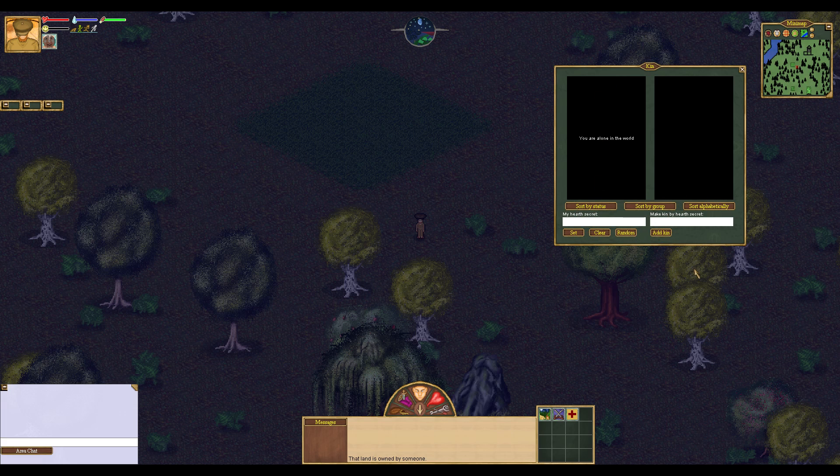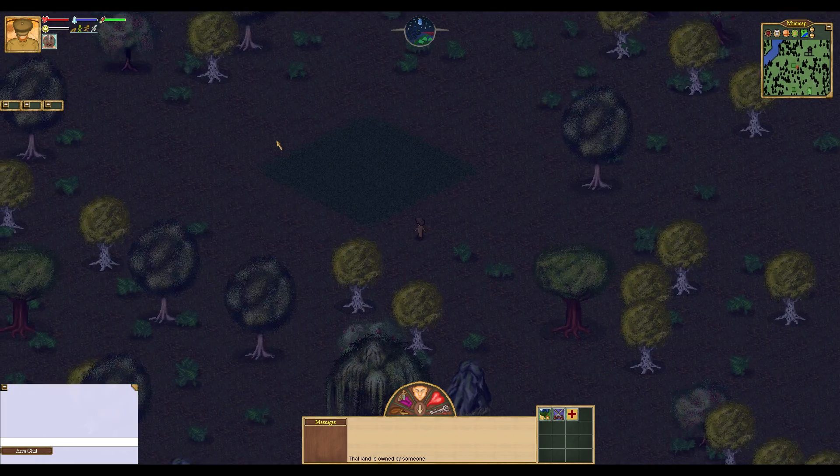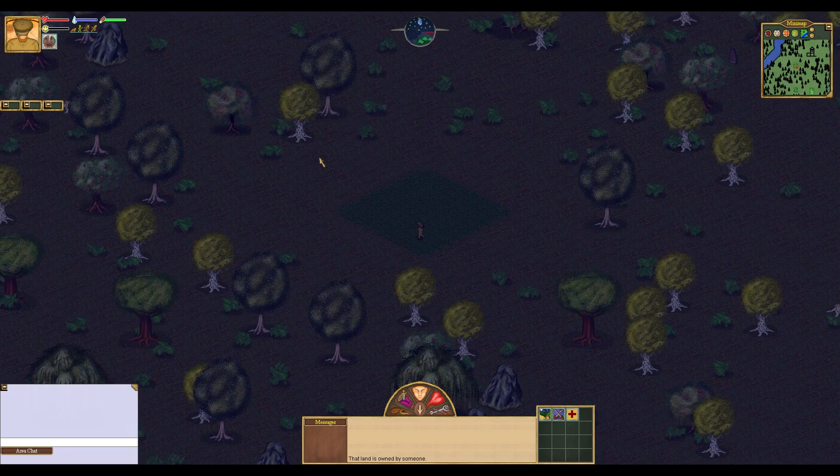If we open up this menu, this is our kin menu — this is your friends list. You can add people here, click add kin, and what you do is type in their hearth secret. But the main thing here is you can set your hearth secret. You could type in whoever you want here and hit set. What this lets you do is when your friends come and play this game, all they do is type in your hearth secret at that man at the beginning who was asking for a hearth secret. They will spawn next to your spawn point, which is our hearth fire. We'll be seeing a lot of hearth fires as we walk around.